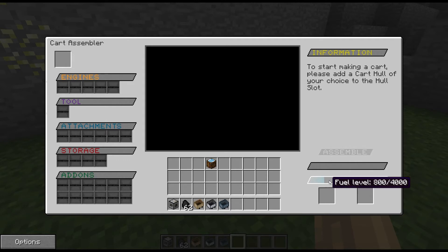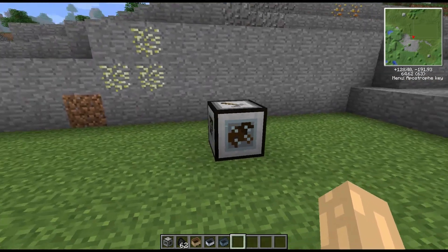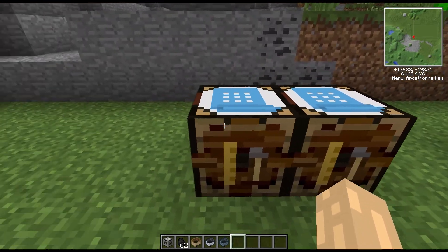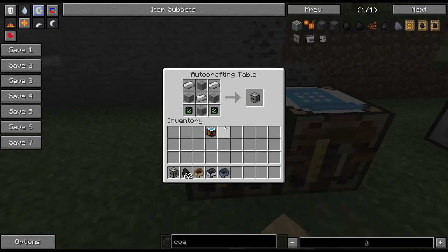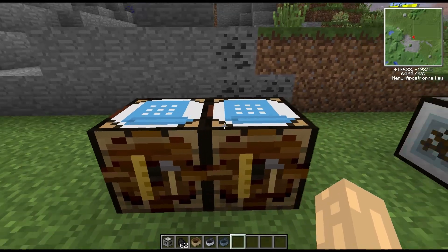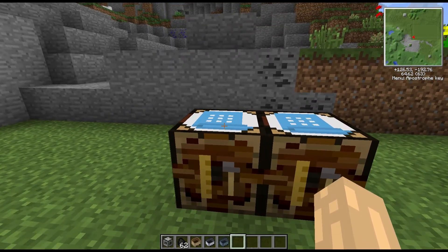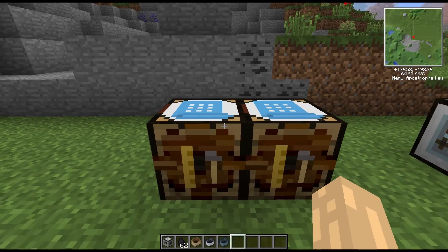Coke coal will not work — not sure whether compatibility is planned for that. Now the crafting recipe for the cart assembler is four stone with three iron ingots on the top half, then two simple PCBs on the bottom. The simple PCBs are made with four redstone and four iron with gold in the middle, and this recipe works either way — you can put the iron in the corners as well.